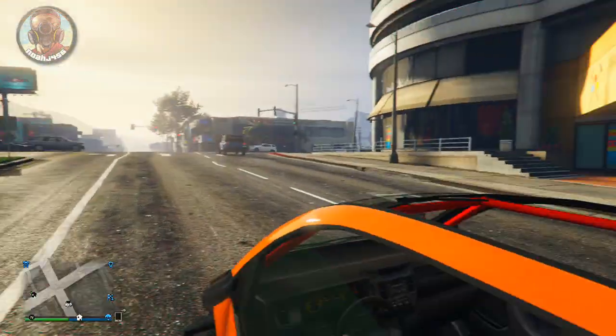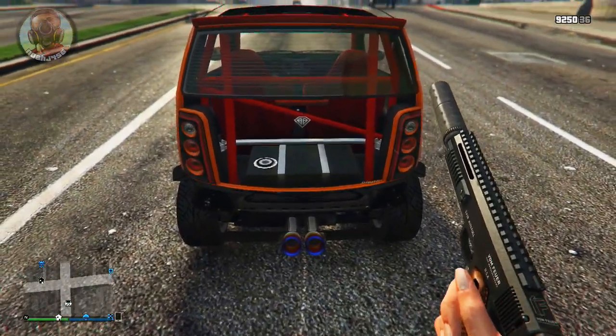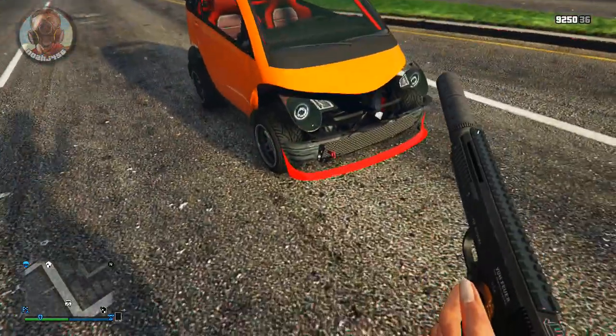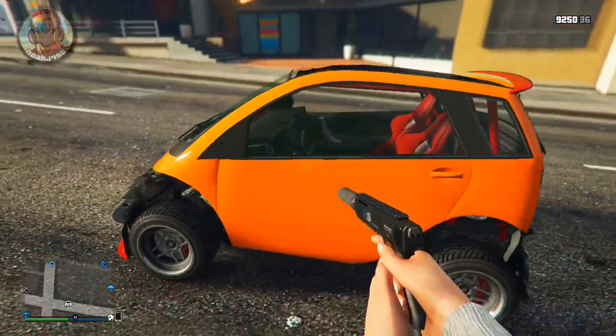It's very, very easy to do, and you can do some awesome car customizations. In this video, I'm going to be using the Panto. As you can see here, it has an invisible sunroof, an invisible back, an invisible front, and you can make every single part invisible that is customizable in Los Santos Customs. It's very cool to do, and this works for many, many different vehicles.